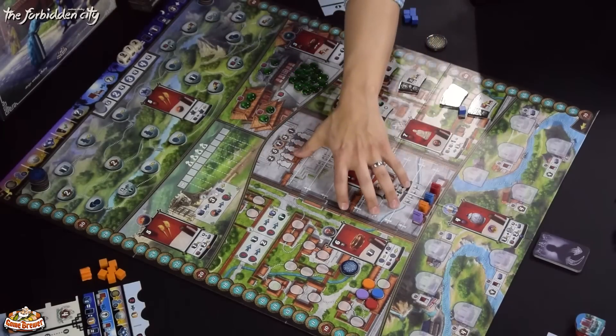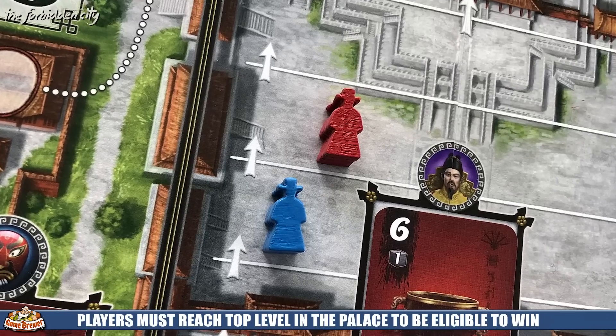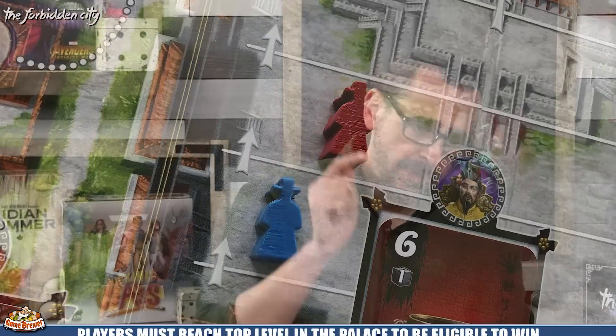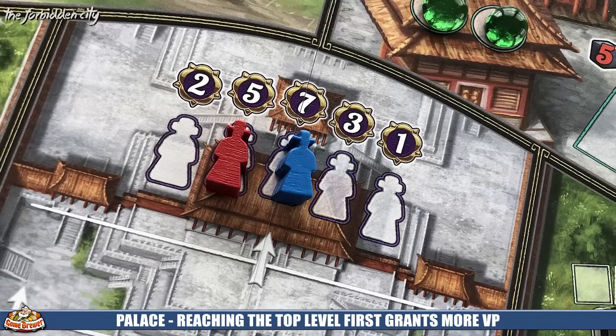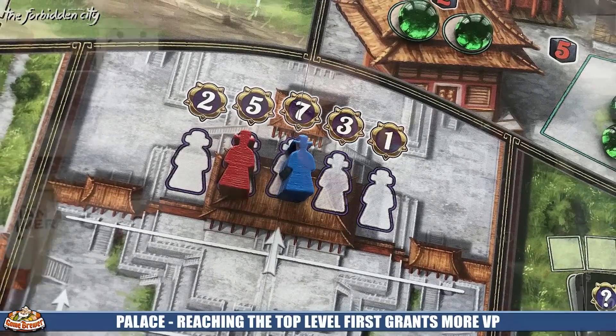Before anything else: by the end of four rounds, you must make sure your envoy — which is in the palace — progresses up the stairs to reach the throne room. That's the one place you can't ignore. If you have twice as many points as everyone else but your envoy isn't at the top, you score zero points. It's also a race — the first person to occupy the throne room gets more points than those arriving later, and each additional step up earns more victory points.